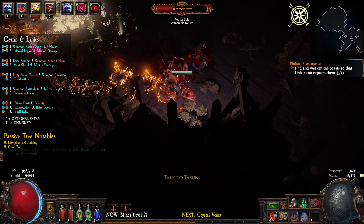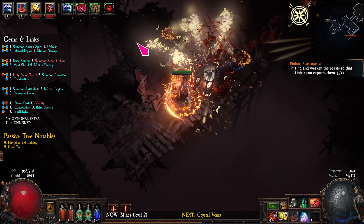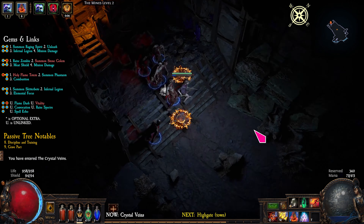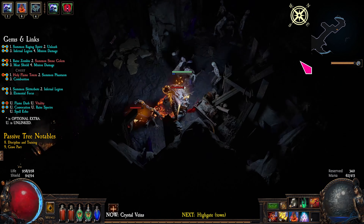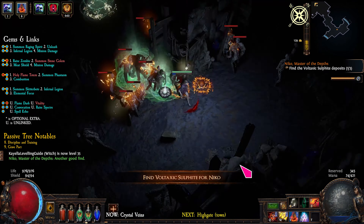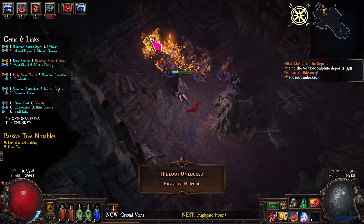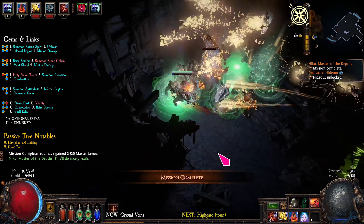Then look for the entrance to the Crystal Veins. You can find the Excavated Hideouts in this area. Then look for a waypoint and go back to the High Gate.